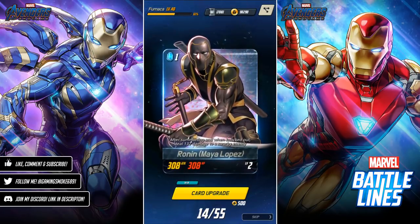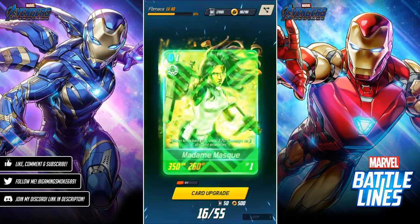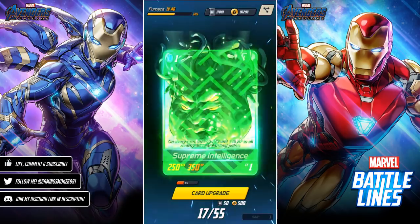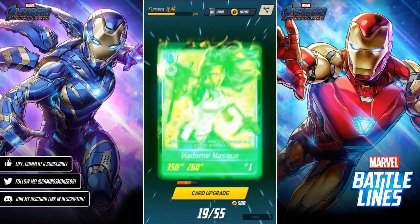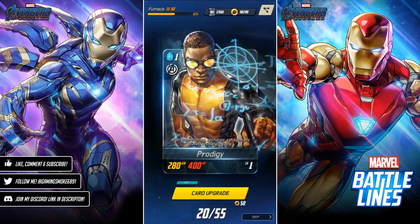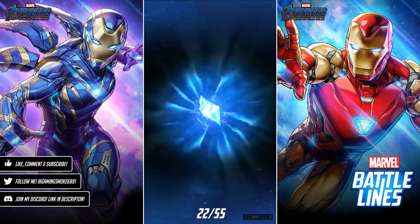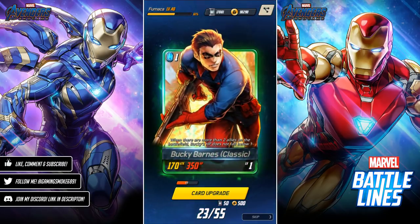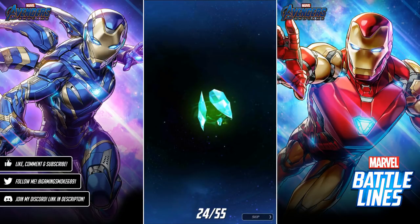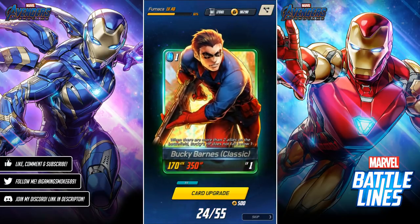The bad thing about having all these cards added so frequently is that someone — meaning me — has to update the wiki. I'm a bit behind on that to be honest; I'm mainly the only one doing it, so it does take time. Nice — Supreme Intelligence, and Madam Mask before that! Can level Karnak up too. Another Madam Mask — can level her up, very good. Prodigy again, but he could work really well on a Young Avengers team — I've seen him used well to recharge allies after forming a battle line. And the first Bucky Barnes — very nice! Another Bucky Barnes — I'll take it.